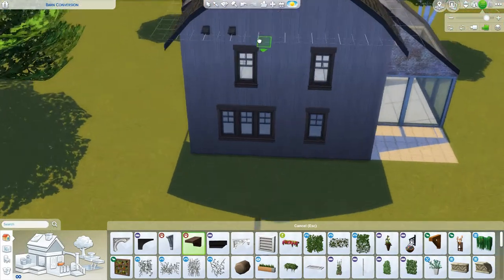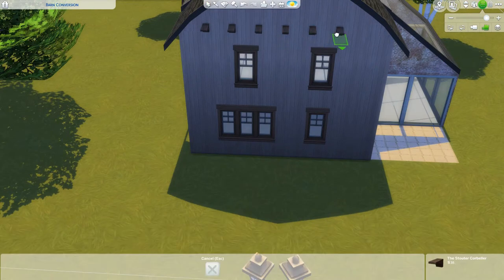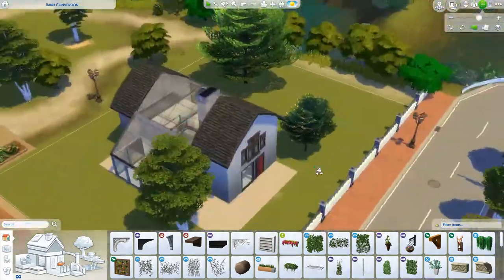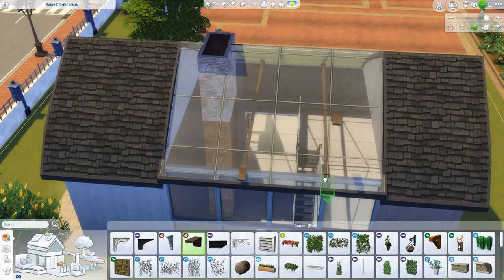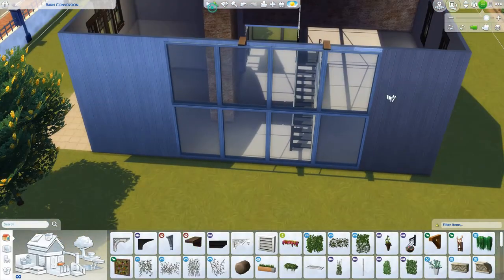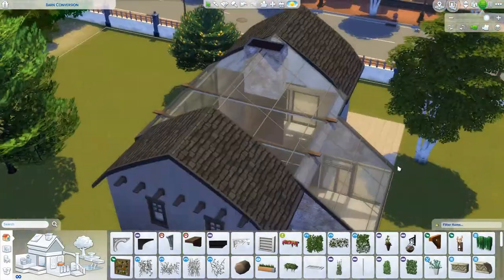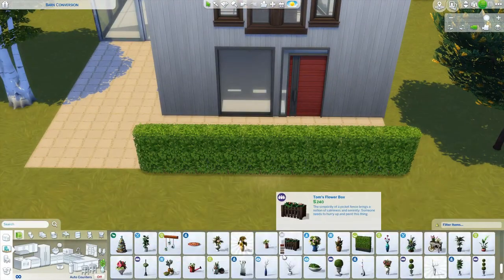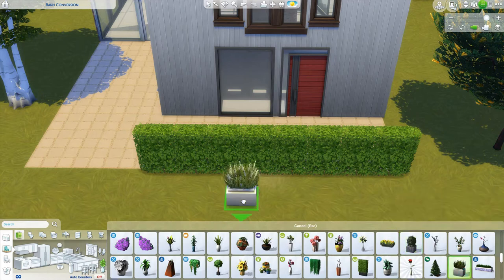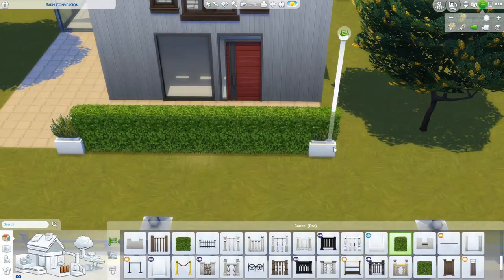I also wanted to add these little beam-end pieces — they're meant to be the ends of the beams or eaves of the roof coming out. I put some in the ends and also some coming out of the fencing I used as the eaves. You can see me doing it here. It adds realism, as if the old eaves from the barn have been kept and restored, and then the glass just goes around them uninterrupted.